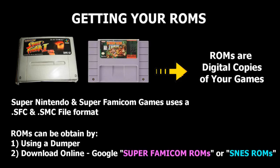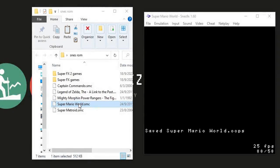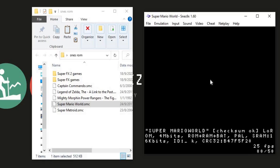Archive.org is another good place to get the SNES game ROMs you want. Here I have a folder of some of my favorite SNES games. To start playing, select the ROM, click and drop it into the emulator. The emulator will run internal testing on the ROM to see if it's good and then start the game.